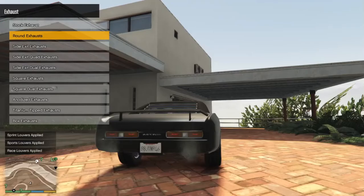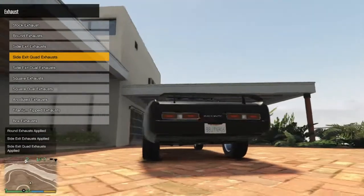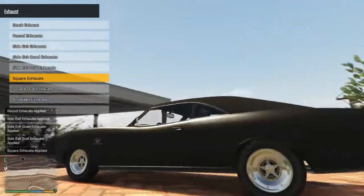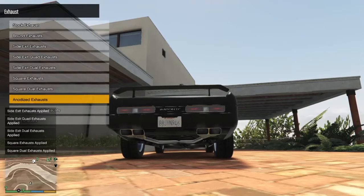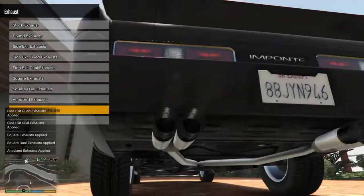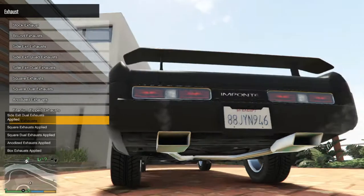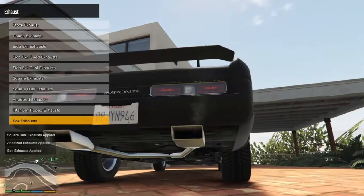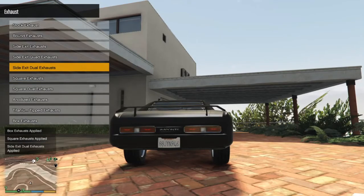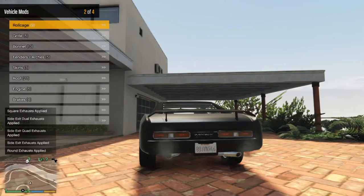Exhaust. Ground exhaust. Side exit — nah, I hate side exit. Quad side exit, that's weird. Square exhaust? Nah. These ones — the textures are horrible, what the fuck. Fourth gen Camaro exhaust. I think I'm just gonna go with these round ones — the chrome round ones.